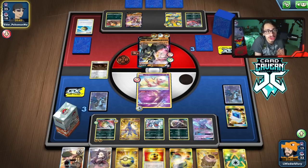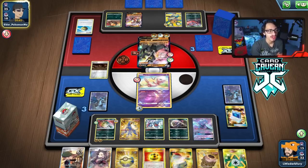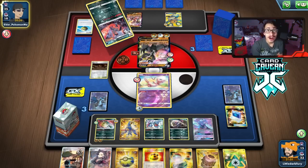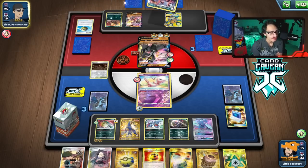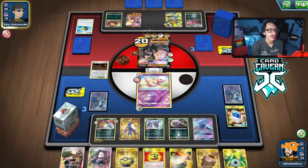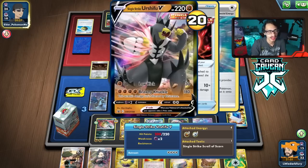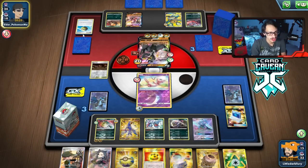The only way to win was to have the Urshifu get knocked out by my ability, but unfortunately they held on with 10 HP because we couldn't find our Toxicroaks to save our lives. We were unable to get there. They do KO me with the Scrolls — there's just nothing we can do. We're just going to lose.